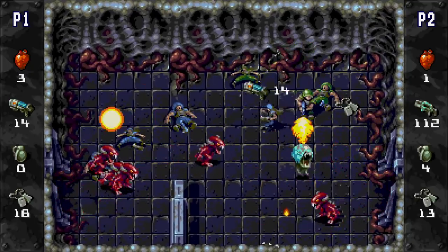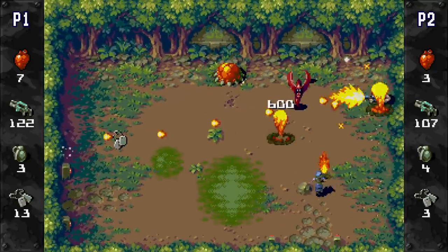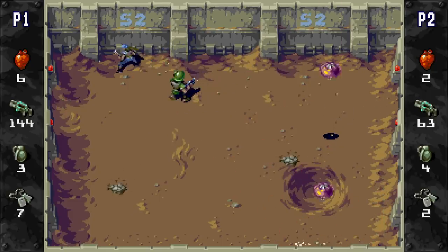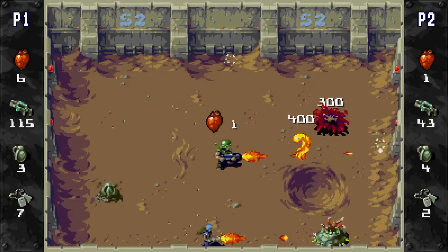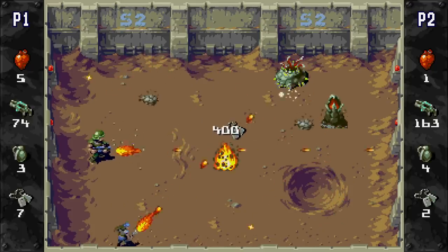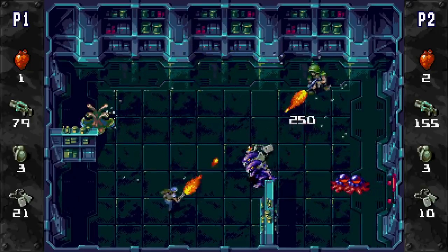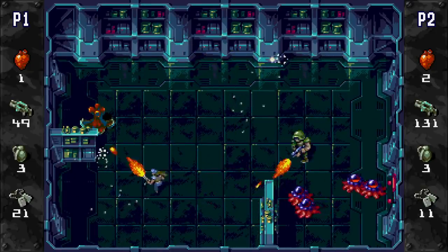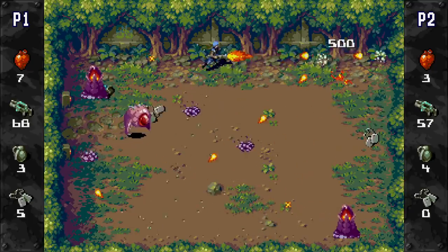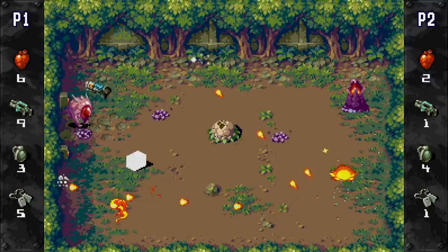The gameplay takes place in wider screen real estate than its predecessors, but it's not quite a full 16:9 ratio. That's perfectly fine, because the screen space is structured in a very player-friendly way. There's no ammo, power-up, or health stats cluttering the screen as you're playing — there's enough going on as it is. Instead, it's smartly placed off to the side, where you can just make a quick glance while keeping the gameplay area relatively clean. You do get a brief notification flash above your character when you pick something up, but it's gone in a split second and doesn't get in the way.